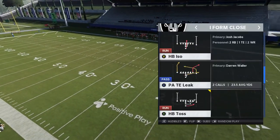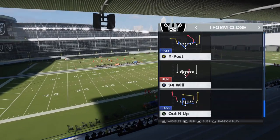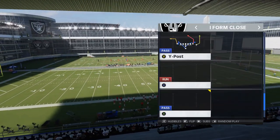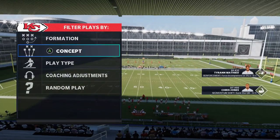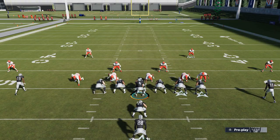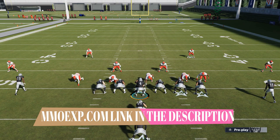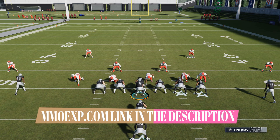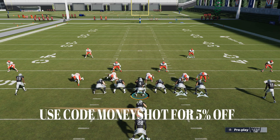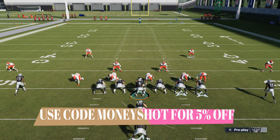We'll come back on the back side with some good pass plays as well. I picked the 94 Wheel as my last play — it's a pretty unique play — and on defense we're just going random. Before we get into the plays, this video is brought to you by MMOXP.com. If you're trying to get your team up with all these promos dropping, check them out — link in the description — and use discount code Money Shot for 5% off.